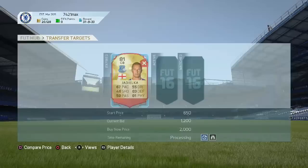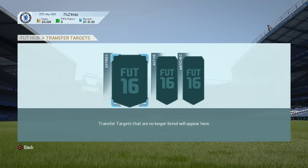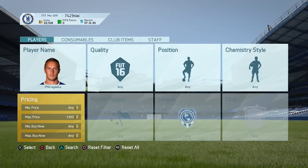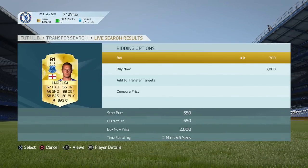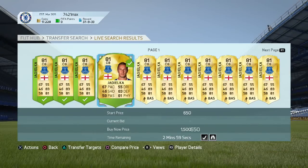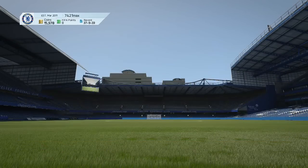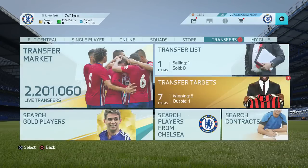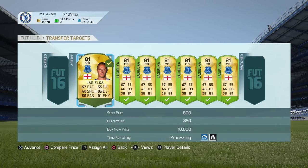Another method is called the 59th Minute Method — this is sniping. So if you see somebody selling a player for around 5,000 coins, you want to be buying him for about 4,400 in order to actually profit when you sell. You keep on searching for 4,400 or 4,300, and as soon as one pops up you buy it immediately, then you sell them on for 5,000.